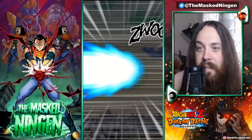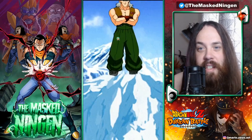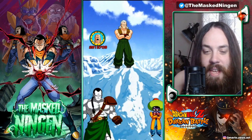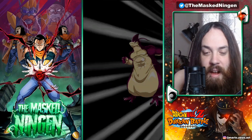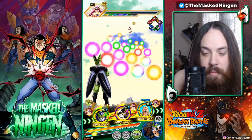6.35 million on his attacks now on this first turn with all of his links active. That is actually crazy - 6.35 for one of these sub EZAs. Of course we're firing off a bunch of additional super attacks that can't actually do any damage, but it is what it is.